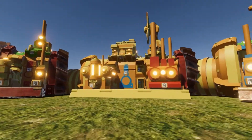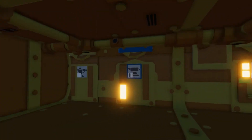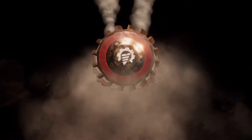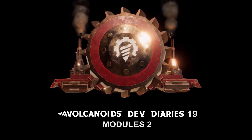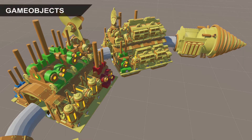Hello everyone! This week we are going to talk about implementing modules to Unity, placing them on a draw ship and testing all the animations. Hello and welcome to another Vulcanauts Dev Diary.